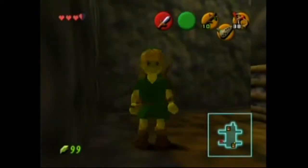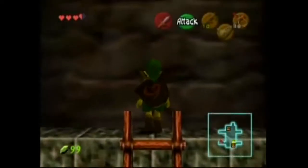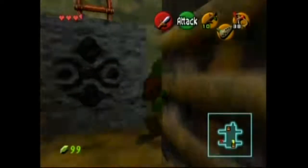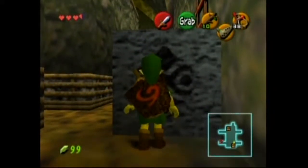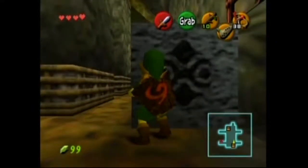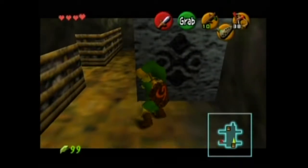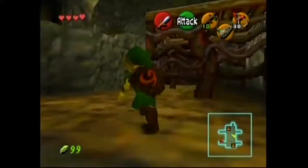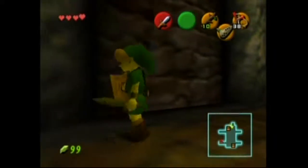I noticed that these blocks have like a Gerudo icon on them. I wonder why you can pull that out. Is it because you need to pull it out all the way? Is there something cool in here? Yeah — cool heart! Yay! So if we push the block here, this is enough, right? We should be able to jump to there. We can get over here, but without bombs yet, we can't really do much.